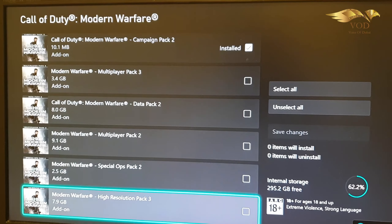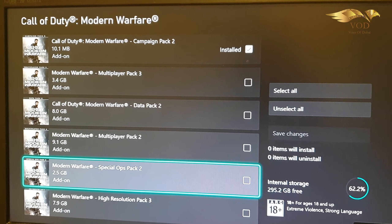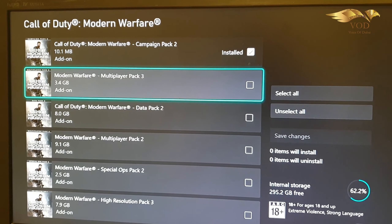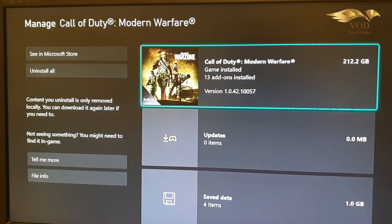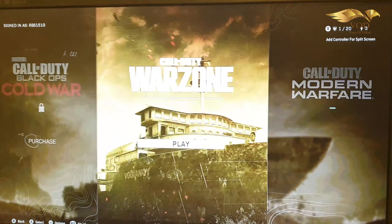I will show you this 8 GB update for data pack 2 — this also needs to get installed. After that, you can uninstall four packs: 7.9, 2.5, 9.1, 8.0, and 3.4. That's actually five packs total. If you do this, your game will definitely work.